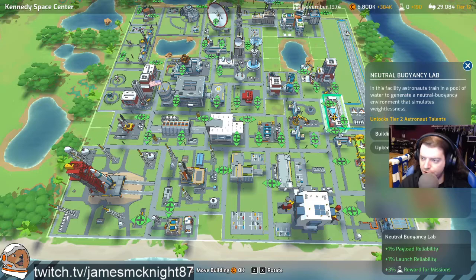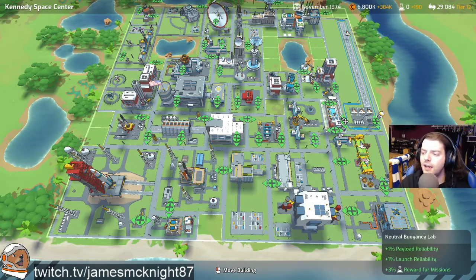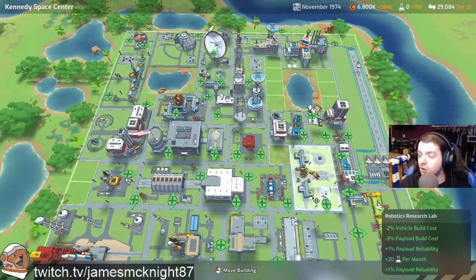I thought that was a no-brainer to get the extra reliability, because last time we mentioned it's possibly better to get launch reliability so we don't have to hope too much to RNGesus in terms of launching.